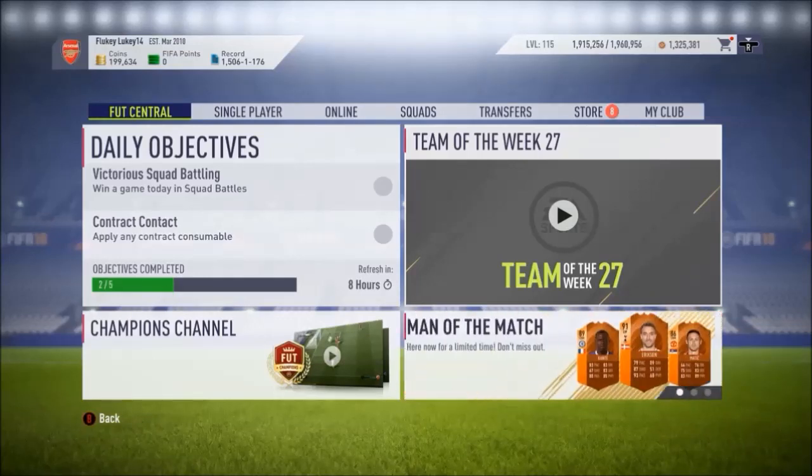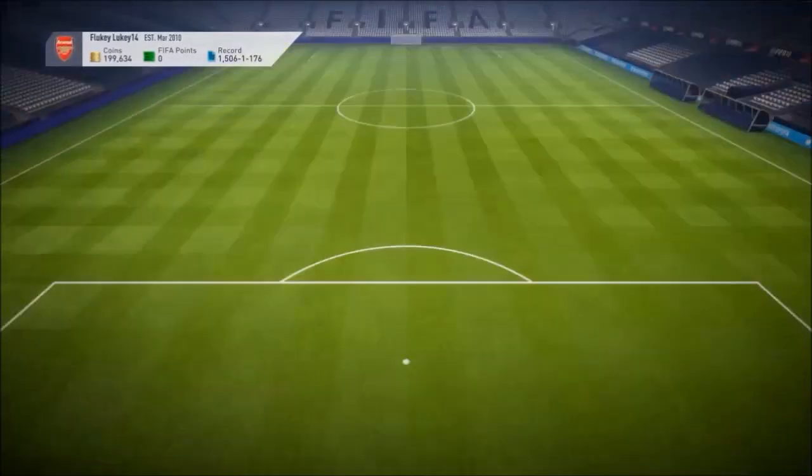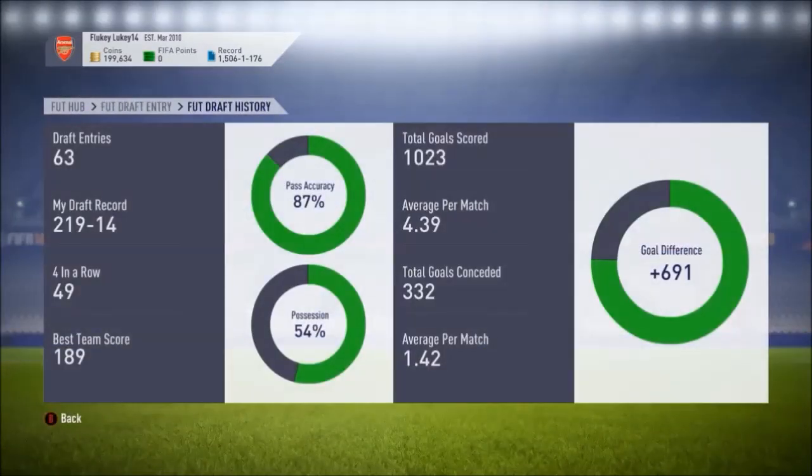I've been playing quite a few drafts and I'll show you my draft record — it's pretty good. I would highly recommend draft at the minute because a lot of people are just doing the no-loss glitch. Literally you go one or two nil up, or they go one nil up, and they just do the no-loss glitch pretty much straight away. I've had probably about five people in the last 40 that I've played actually stay in the game till the end. It's just ridiculous.